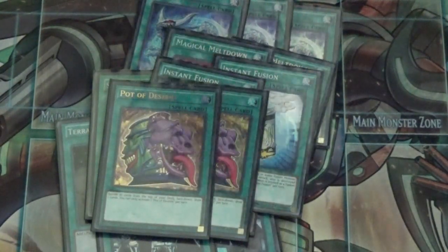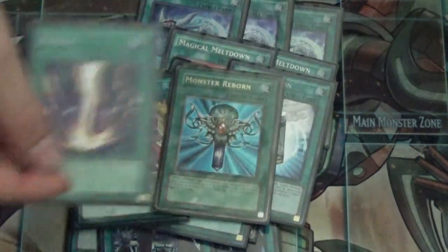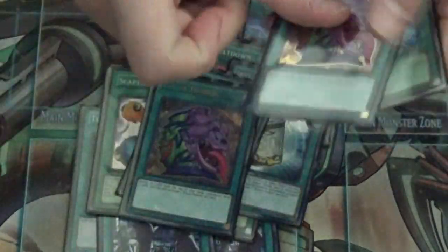For one-ofs: one Raigeki, since this is a go-second deck it helps break boards. One Monster Reborn — I was running Dark Hole but took it out, figuring Raigeki is just as good. I might put Dark Hole back in at some point, but that's it for the main deck.